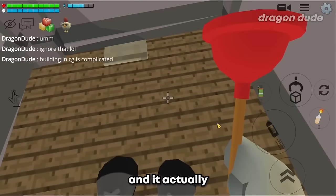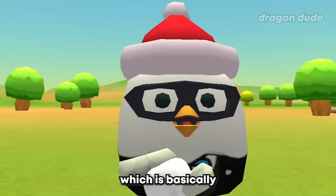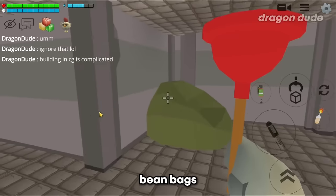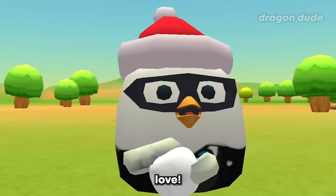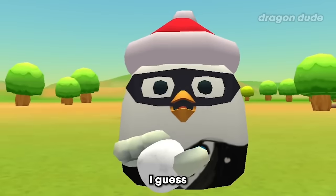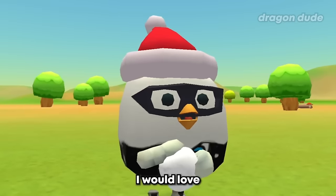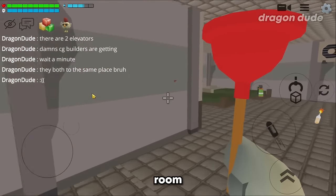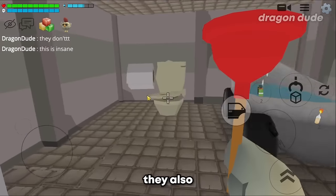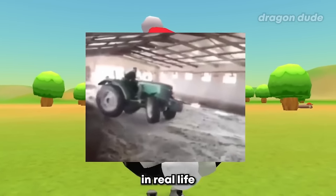They even have an elevator and it actually works - that's very cool! Here we have the second floor which is basically a gaming room. We've got bean bags, an air conditioner, a couch, a TV - so many things gamers love. There's also a British flag; I guess whoever built this is English. There's even another elevator, and it actually leads to another room - I'm guessing this is a bedroom. They also have a bathroom with a car bathtub - I would love to ride that car in real life.